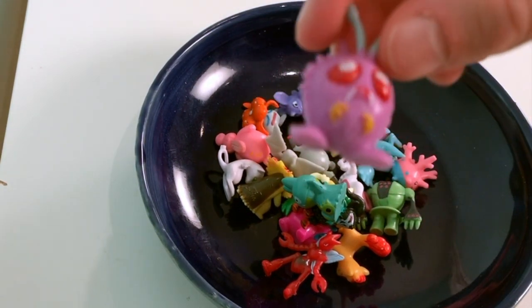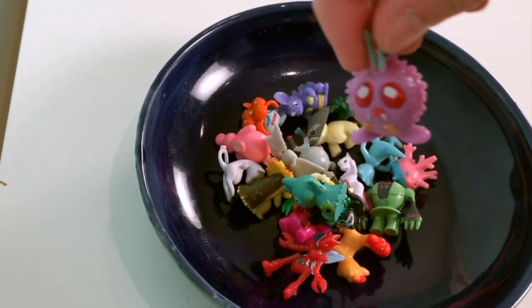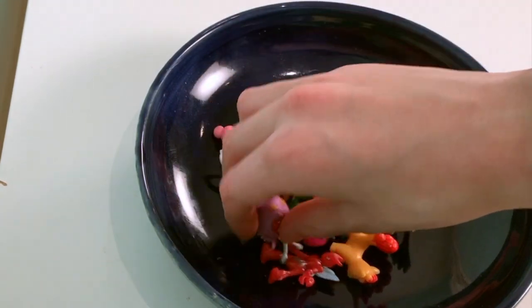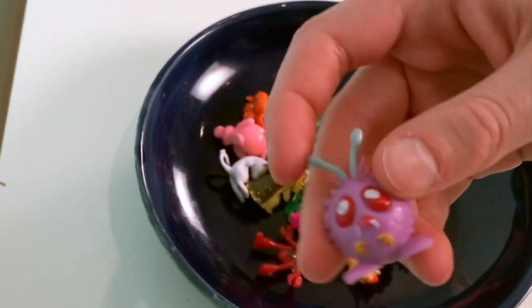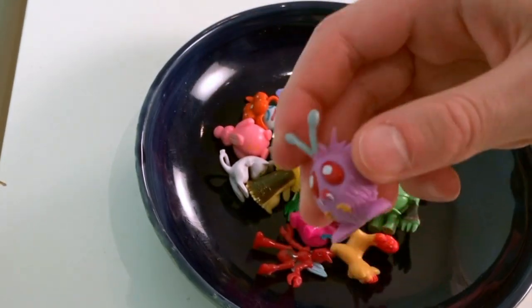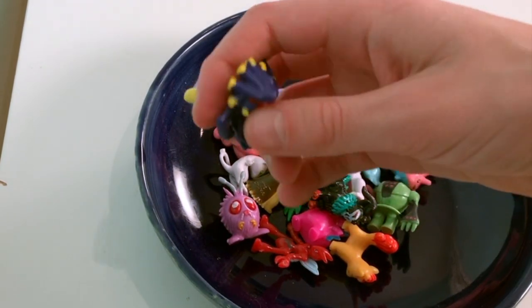Venonat — this guy is really cool. Its evolved form is Venomoth, and here are its antennae. Exploud, the final evolution of Whismur.